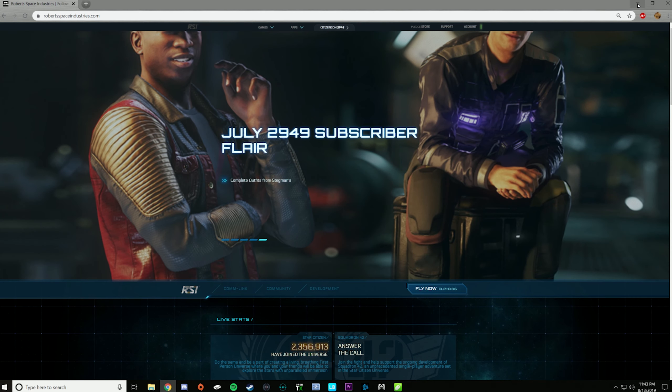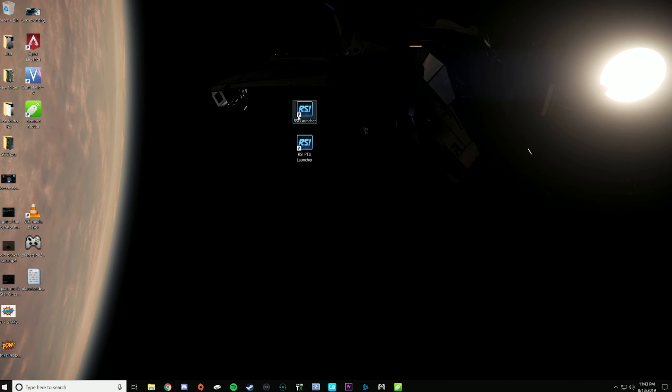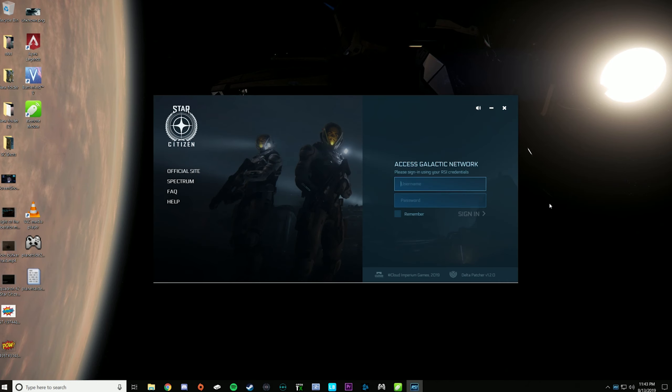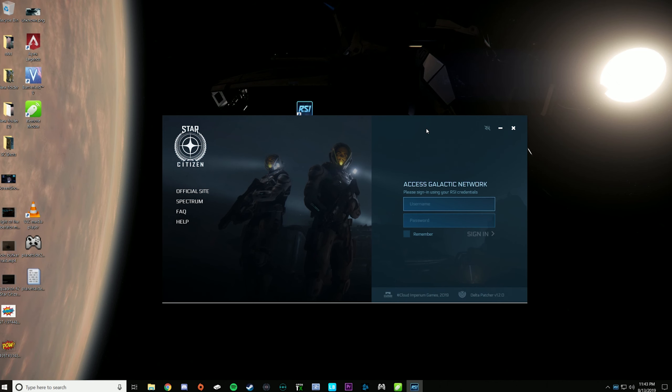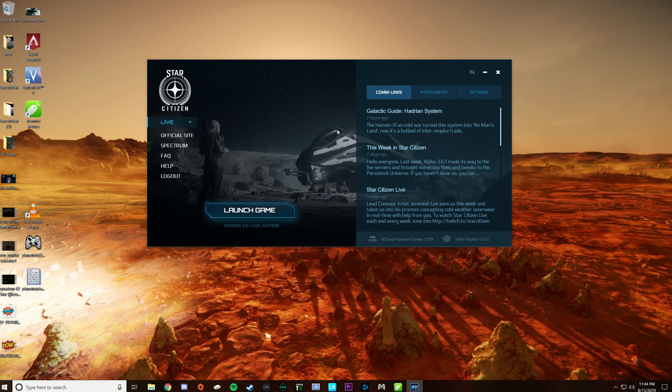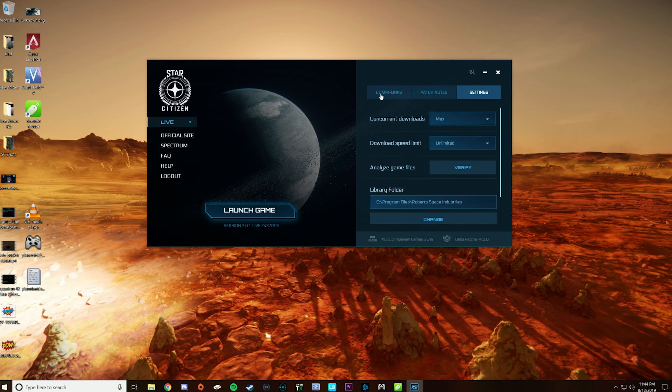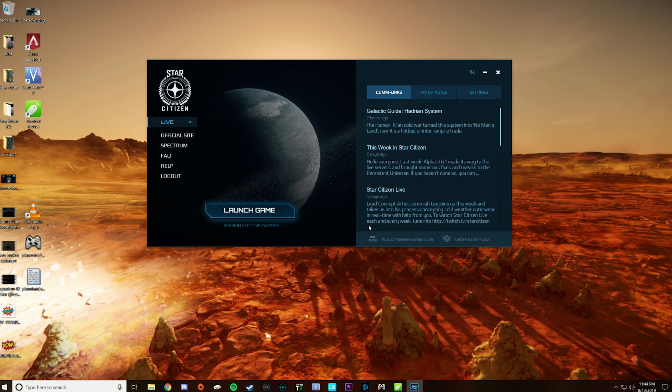What we're going to do today is actually spawn into an actual universe and play the game for the very first time, so to speak. So after failing twice by showing you guys my password and my username, I figured I'd just log in off-screen and with the magic of movie editing we can just edit that out. But here is the current launcher as of 3.6.1.